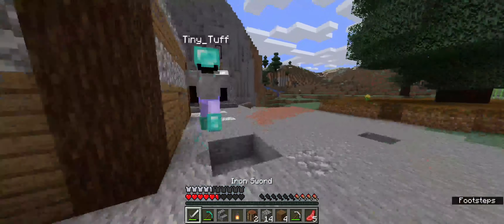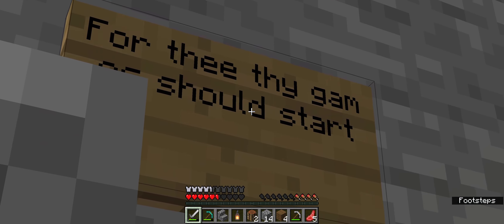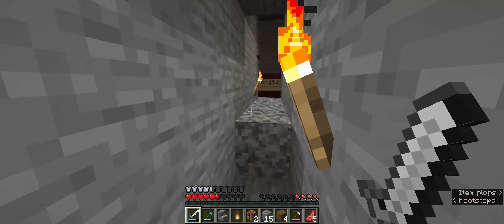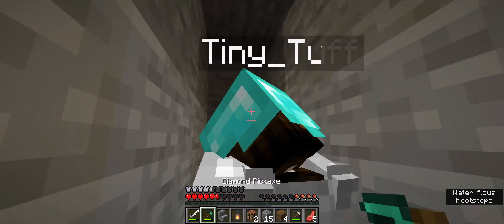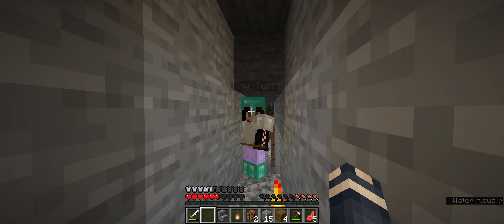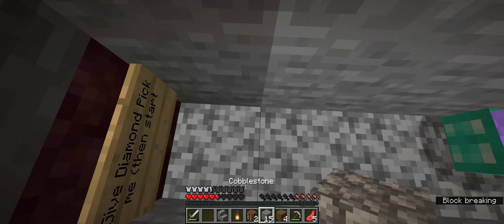Go to the minigame area over here. For thee, thy game, it should start. Give diamond pick, then start. Let him get scammed. Okay, your diamond pick is in my inventory. What do I do? I'll break the block. This block? Yeah, you have to do it with your hand.